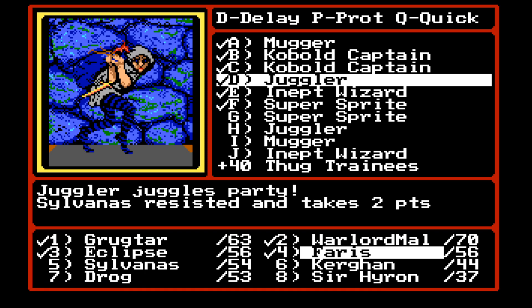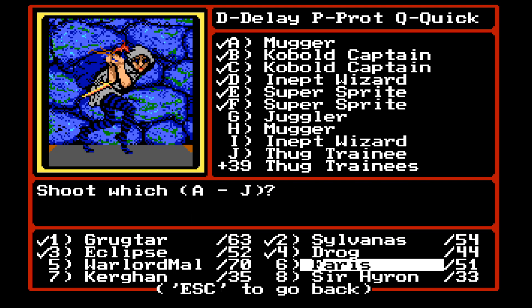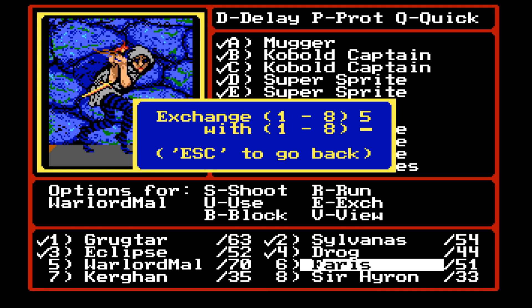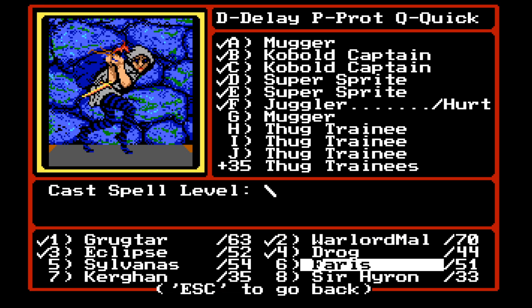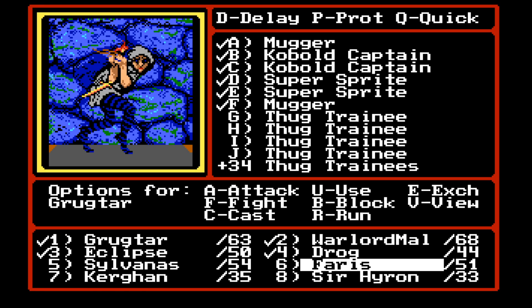40 plus thug trainees. The juggler juggles the party — that's kind of funny. Something happened with the order. Grug, take out that juggler. Sylvanas, shoot the inept wizard. I'm gonna cast acid spray on the inept wizard. I wanted to get rid of that juggler so he could stop moving us around. It's tough to figure out which is the actual priority here.